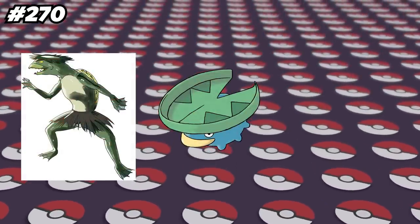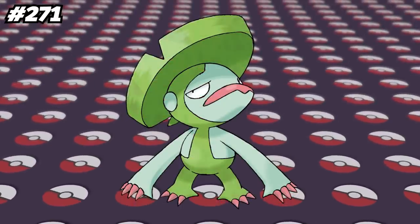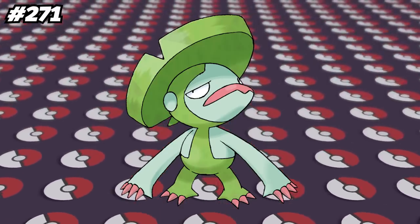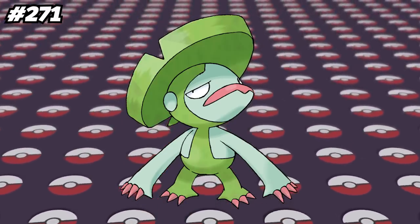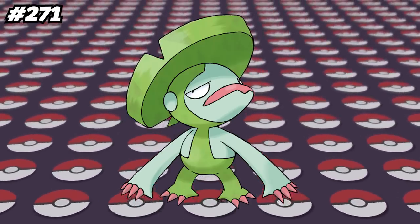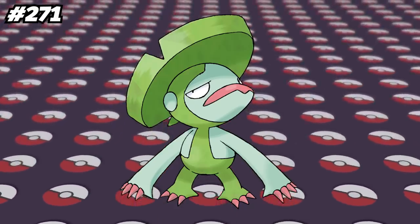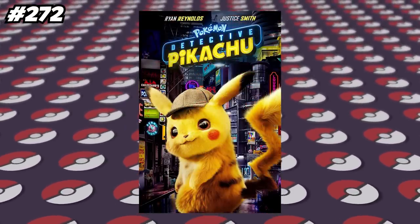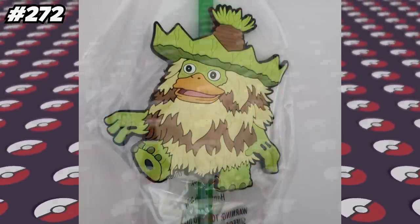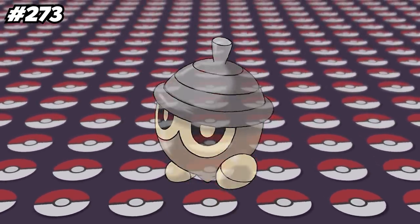Lotad is based off of the Kappa, a Japanese Yokai with a leaf or lotus on its head that is filled with water. Lombre and its whole evolution line are the only Pokemon in both the Water 1 Egg Group and the Grass Egg Group. Water Egg Groups are a bit weird — there are three total, with one for Freshwater Pokemon, one for Saltwater Pokemon, and then a third one that doesn't have a clear reason for existing. When the Detective Pikachu movie was coming out, they did a promotion with 7-Eleven in the United States where you could get a Ludicolo Straw. In Pokemon Ranger, Seedot is one of the easiest Pokemon to capture, since it only requires you to make one loop to catch it.